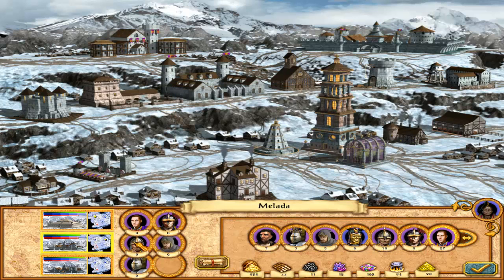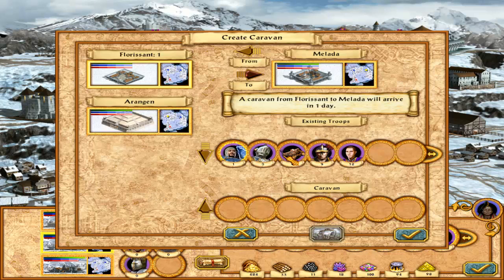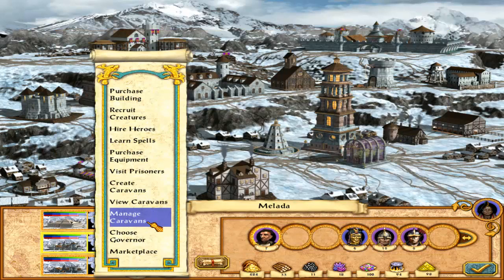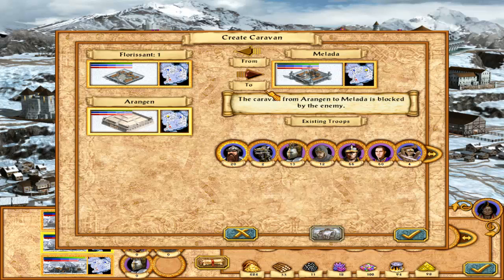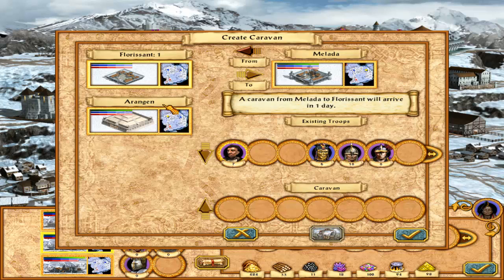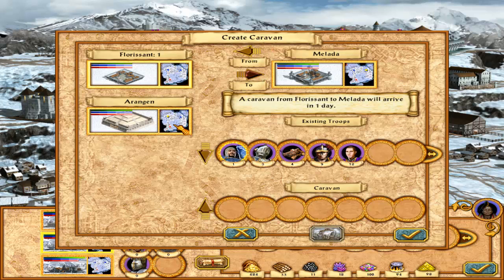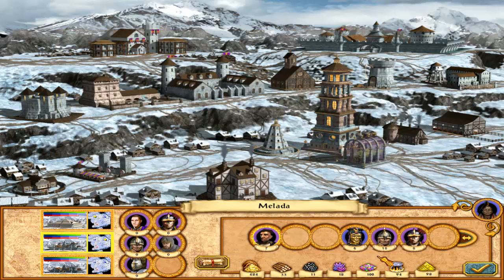Manage caravans - we're going to create a caravan going from Melada to Aranjan, sending the most precious units that will be useful in the long run. We'll need champions, monks, and squires for Araya's army. I'm creating the caravan again - I'm not sure if I sent it to the right place. My mind is all over the place. I think we did send it - yay for us.